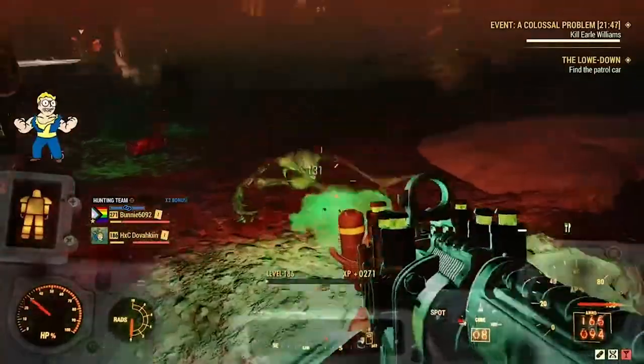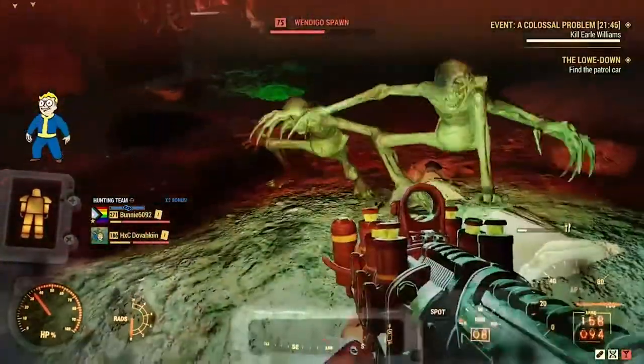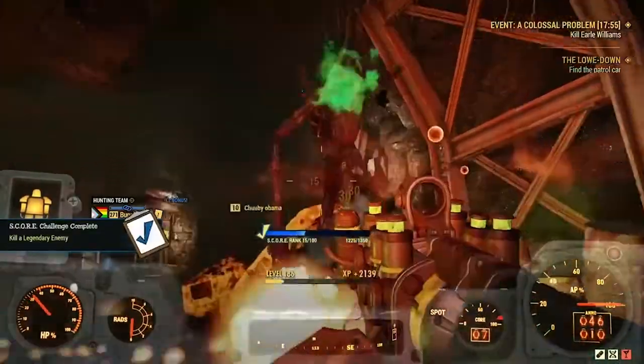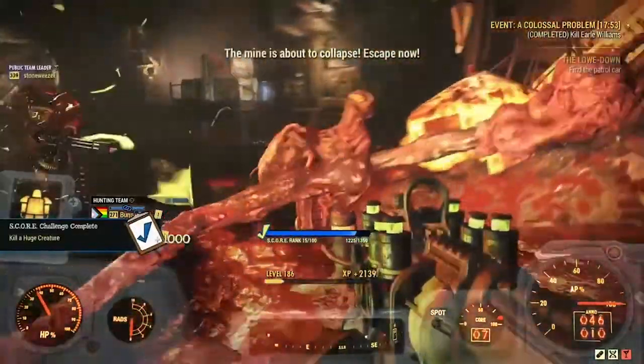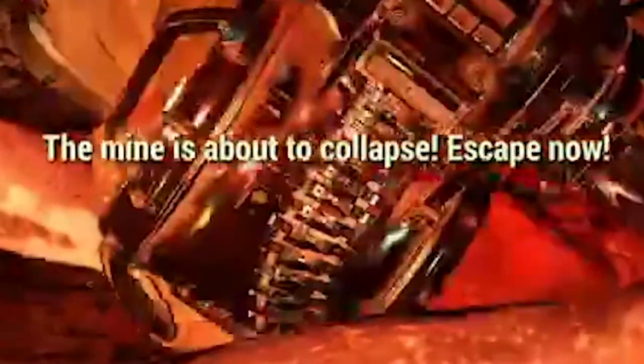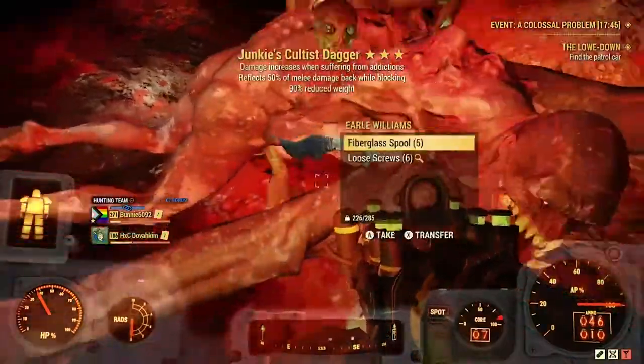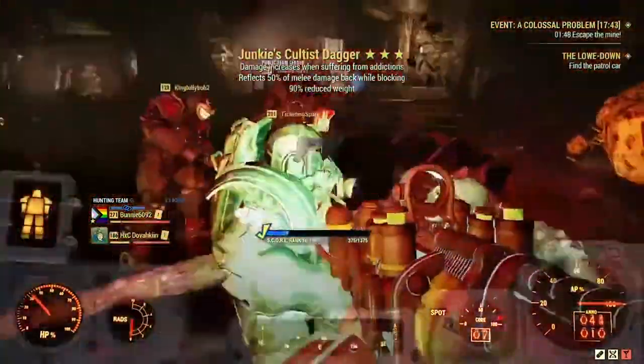I didn't farm the whole time — I did help kill Earl. Once Earl has been killed, you will get a popup saying the mine is about to collapse. Make sure to loot Earl as he will have screws and fiberglass to pick up, as well as a legendary to grab. Keep in mind, you have a short amount of time to escape the cave after you've killed Earl.